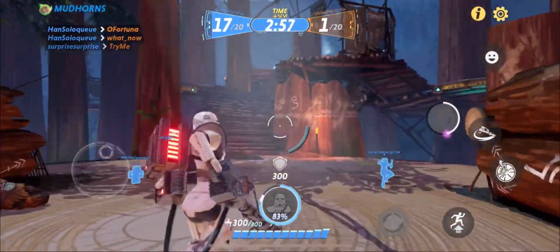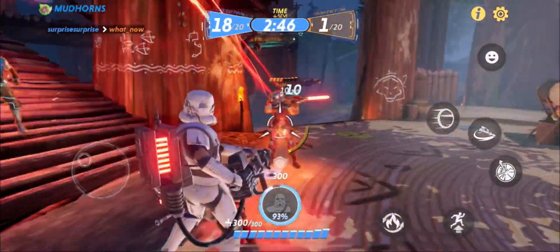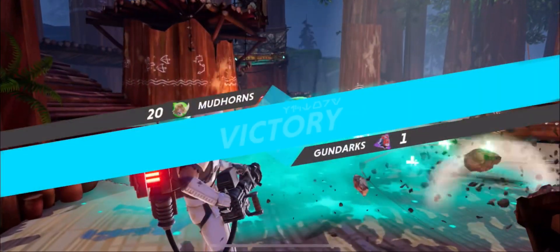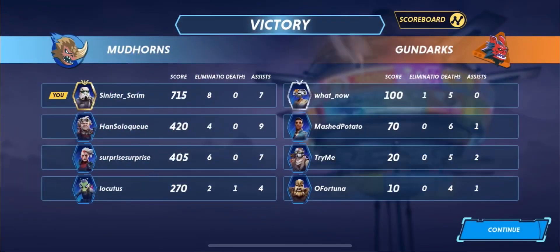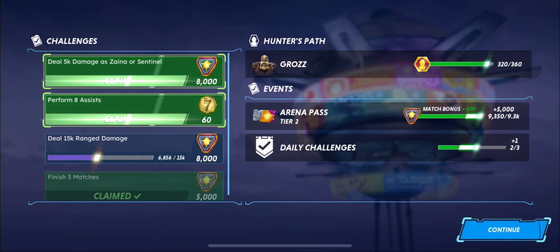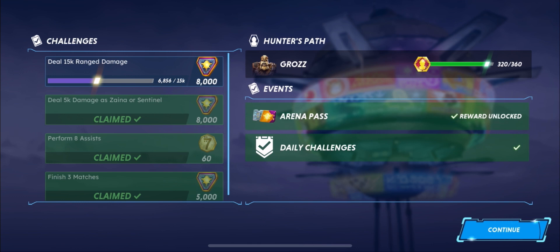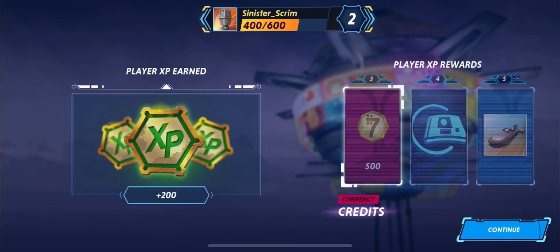So this is the team deathmatch part 2 — 20 kills to win the game. As you can see, the opponents only have 1 death on our team, and that's a W. So that's another win for us. Before we hop into the next section, I do want to show you that you do get various different prizes — points, XP, in-game currency, and stuff like that so that you can continue to level up and unlock those characters.